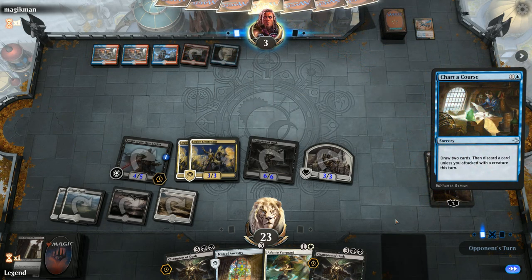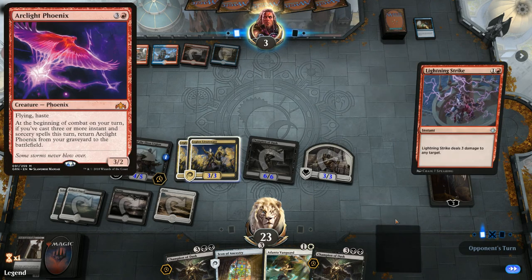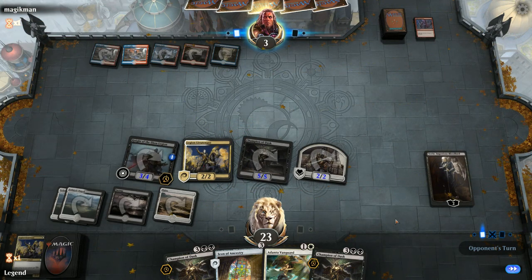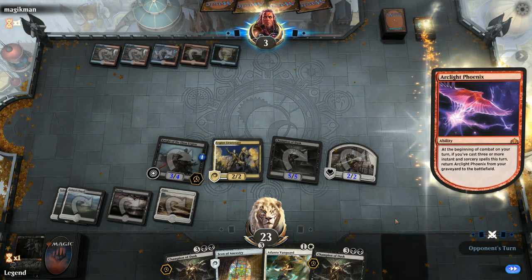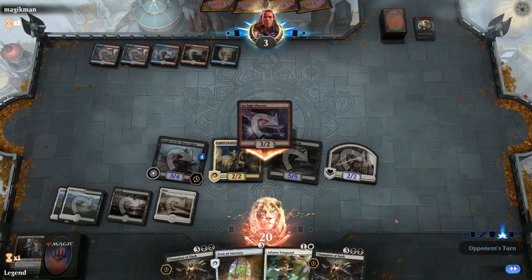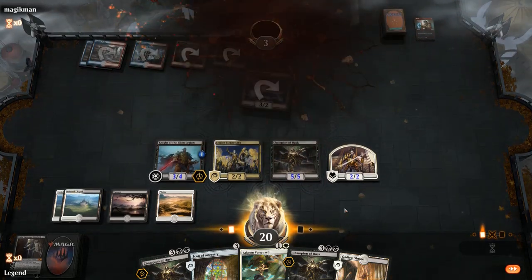Opponent digs with Charter Course, discarding a land — that's not going to be enough. They really needed multiple copies of Arclight Phoenix returning from the graveyard. A lightning strike and even a shock for the other Legion Lieutenant wouldn't save them — they're still dead to everything else. Managed to beat up on Blue-Red Phoenix, onto the next one.